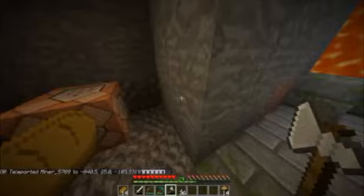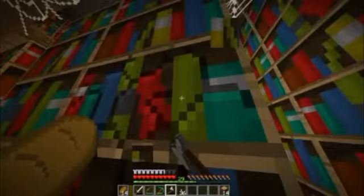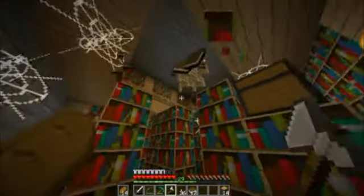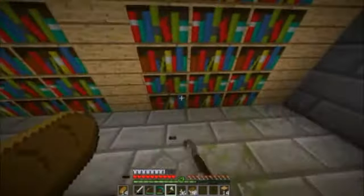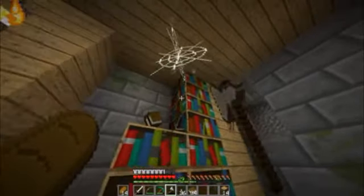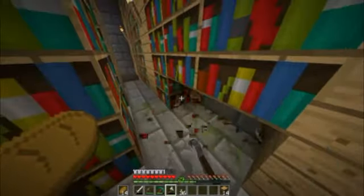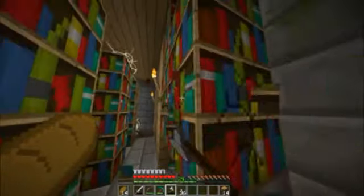Oh my gosh — we do have a library! This makes it a little bit easier to do things. I'm just going to have to go cut down a bunch of wood. This makes me happy. At least this stronghold came in handy a little bit.